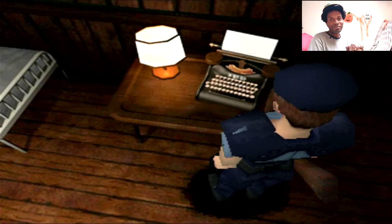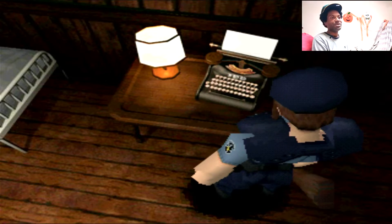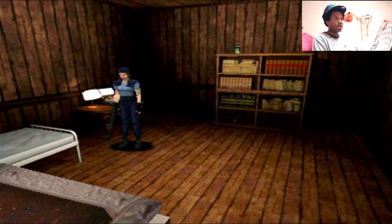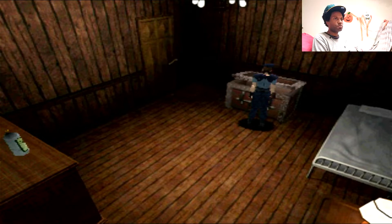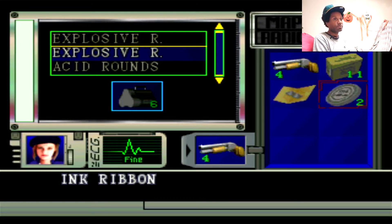Hey guys, Joel here and welcome back to another episode of Resident Evil True Director's Cut on the PS1. So last thing we did, we stayed here in the guardhouse and it's time to move on. Gotta search this place. There's only two rooms I checked in the last part — the one with the red door with the giant spiders, and then the other room. But we got the blank red book.